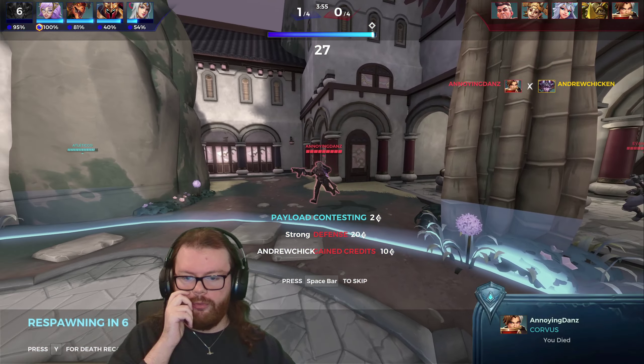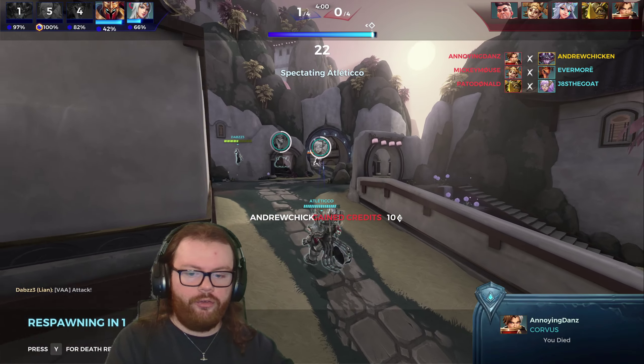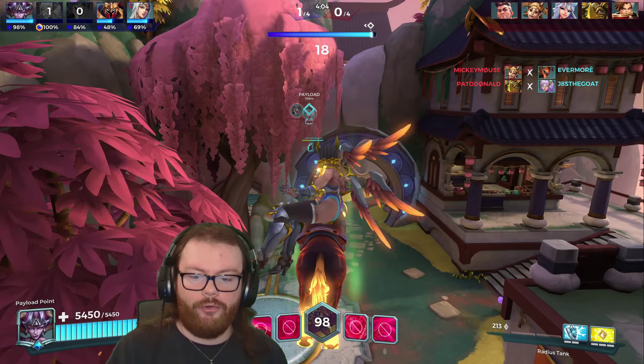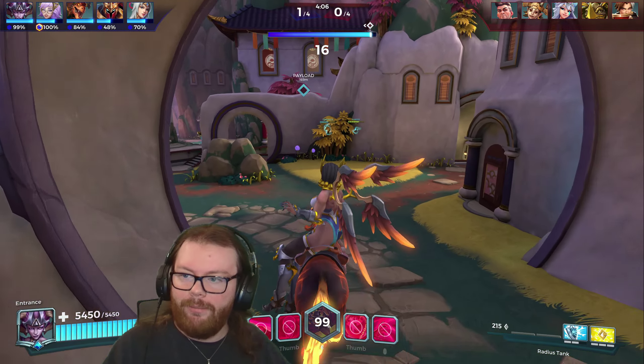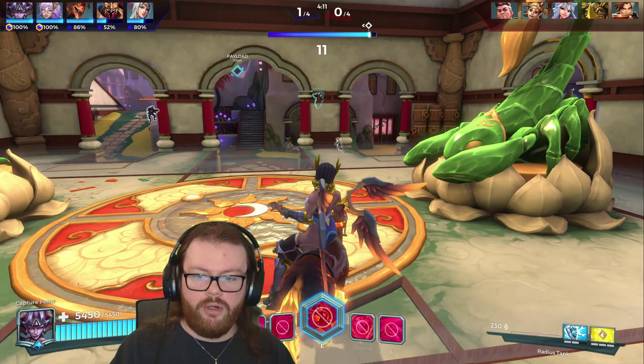I took a bunch of damage from the ultimate, but sadly my Royal Presence expired. That's another thing — once I max out Arcane Warding, Victor's ultimate is going to do nothing to me. We're going to be reducing the damage by 60% as long as Royal Presence is up, spreading the damage out over four seconds, and then if I'm also on the point, Rey's going to heal that up much faster. It's a really cool combo, honestly.